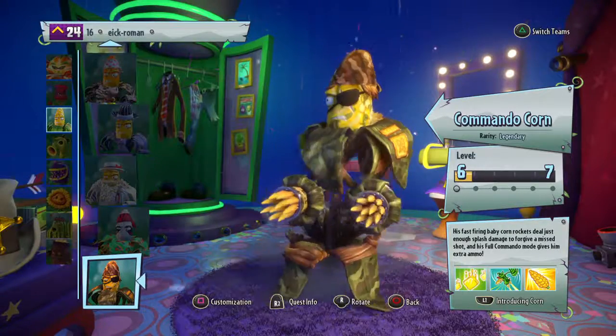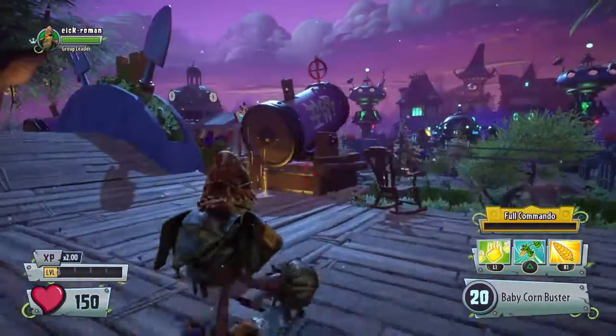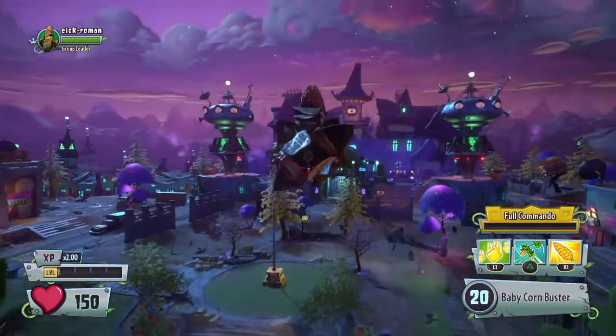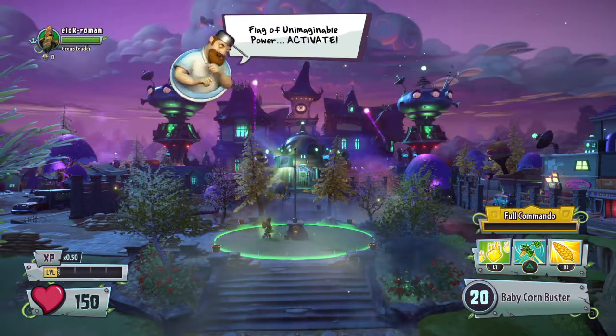Today we're gonna play Commando Corn. He has like 20 baby corn busters, which is kind of sad — why is it called a baby corn buster? But hey, it's a legendary character. I have four legendary characters and two pieces of thumb gear. Let's test this out.